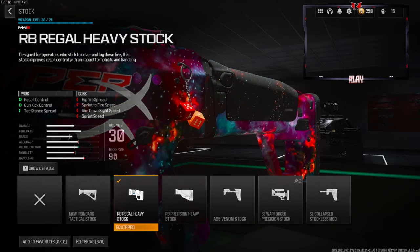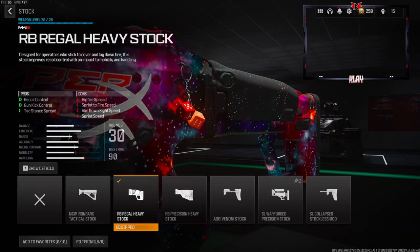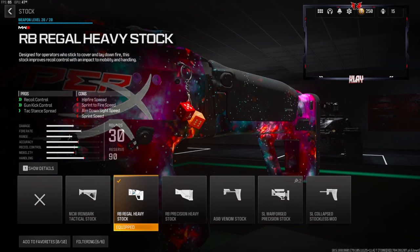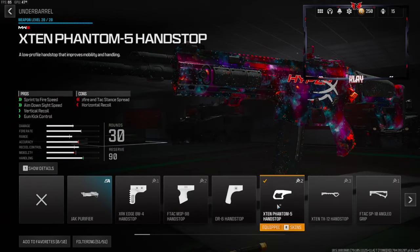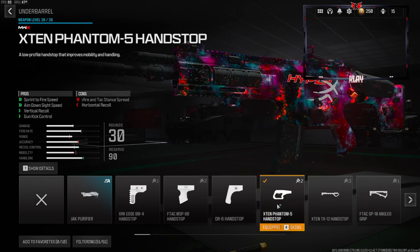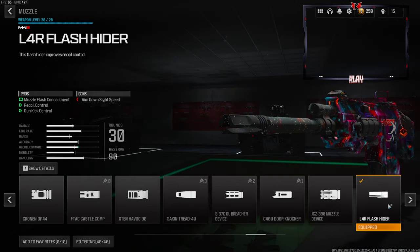Over on the stock we're going to be going with the RB Regal heavy stock — this gives you recoil control, gun kick control, and attack stance spread. On the cons, you lose hipfire spread, sprint-to-fire speed, aimed on side speed, and sprint speed. Over on the underbarrel we're going to be going with the X10 Phantom 5 hand stop — this gives you sprint fire speed, aimed on side speed, vertical recoil control, and gun kick control.